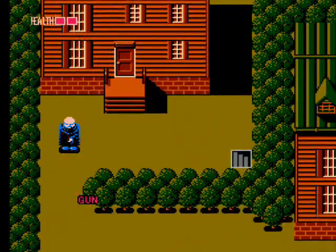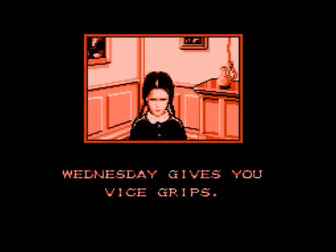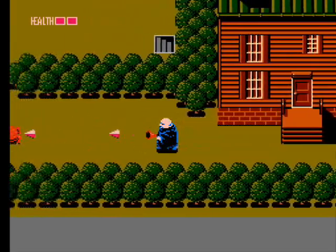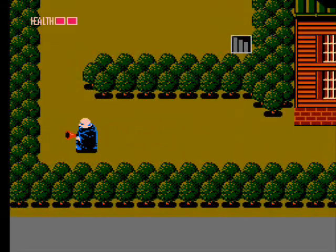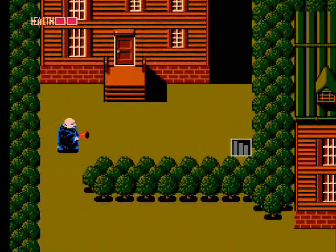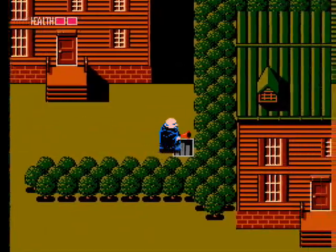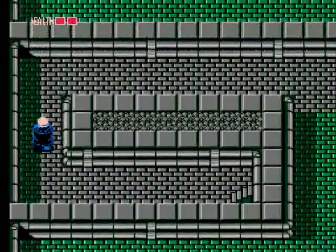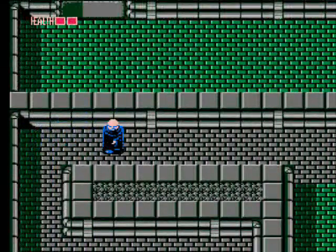Exit the house, shoot the blue guys, and head to the next house to get vice grips from Wednesday. For whatever reason, using vice grips will disable the movement lag from fireballs and flies. Then head back in front of Pugsley's house, go into the sewer via the stairs, and use a light bulb to turn the lights on. You'll want to do this every time you go underground.